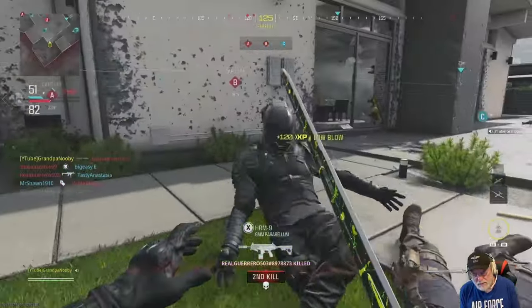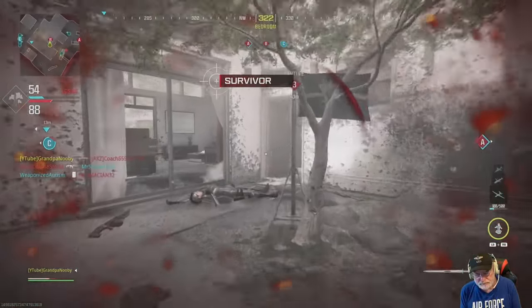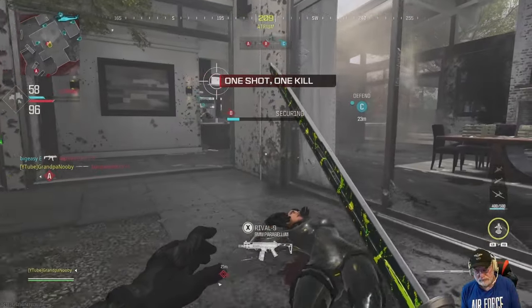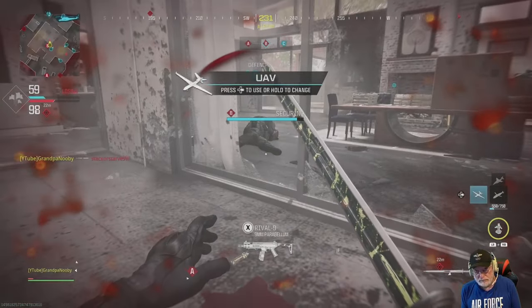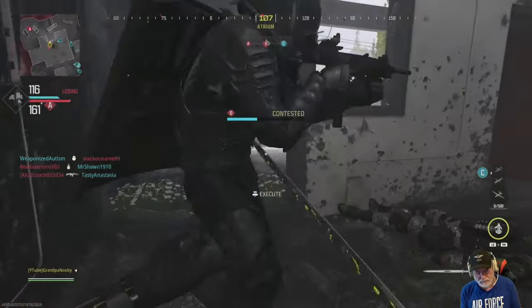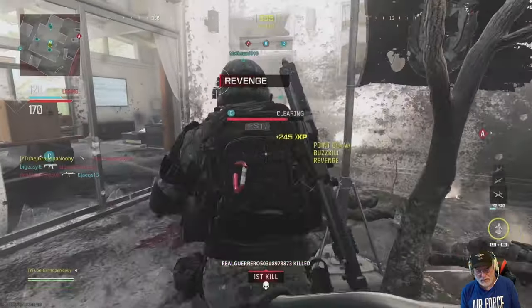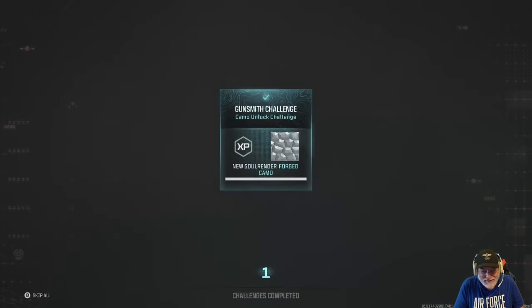I was just swinging in among the smoke there. Low blows are pretty easy. I saw one creator that said go into zombies to do it because they're easier than against live people, but I can't do the zombies. There's a double. Continuing to execute people — I'm dying because of it. There I'm soaking B. We got the Forged — I didn't see the flash. I'll go ahead and equip the Forged.